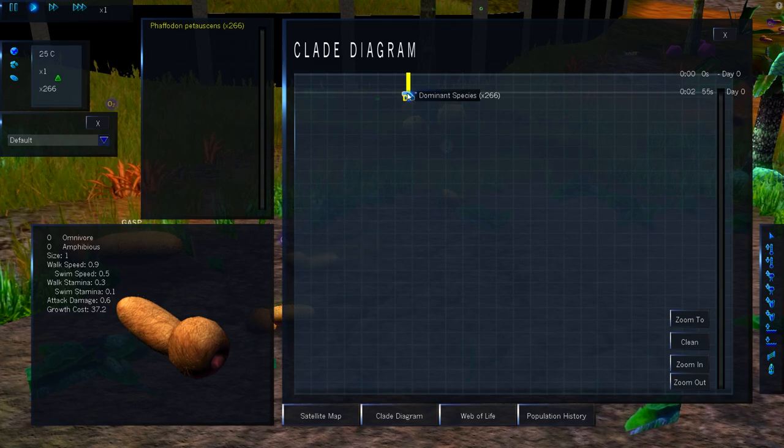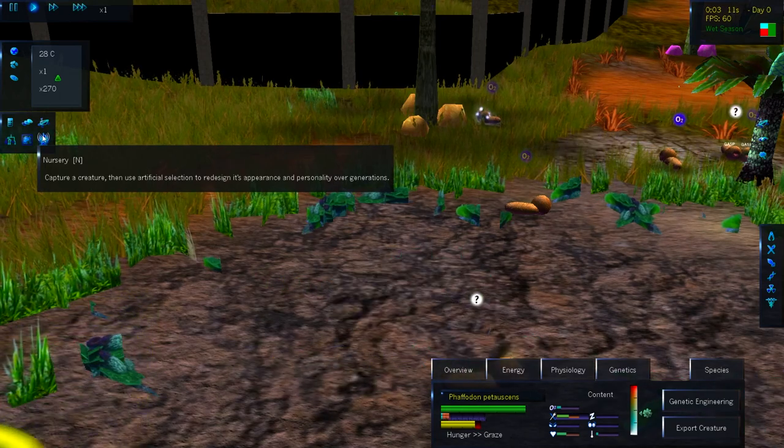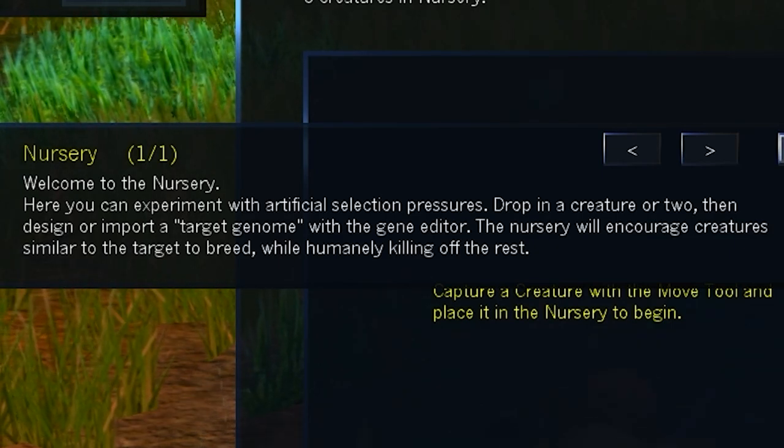Somehow these little guys are currently the dominant species. So let's go ahead and create a nursery — that way we can use artificial selection to redesign its appearance and personality. The nursery will encourage creatures similar to the target to breed, while humanely killing off the rest.